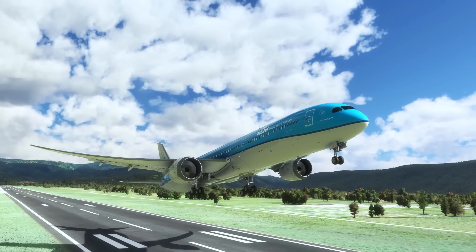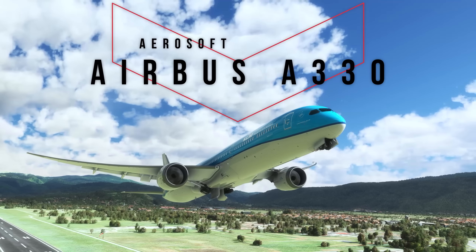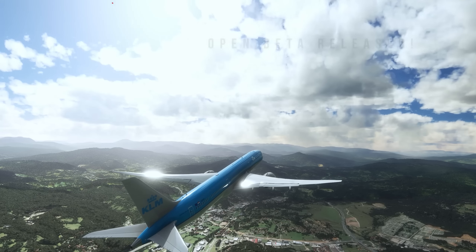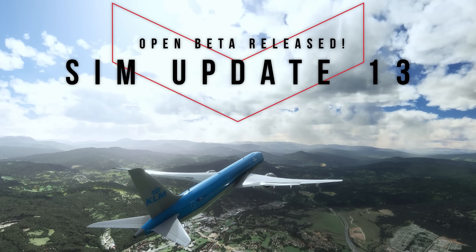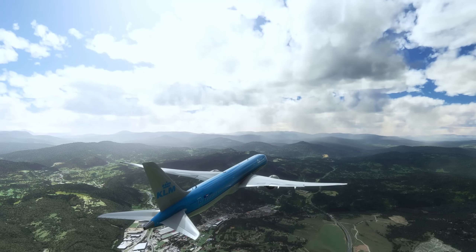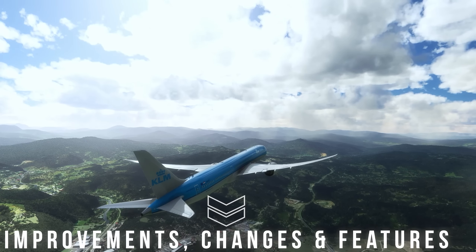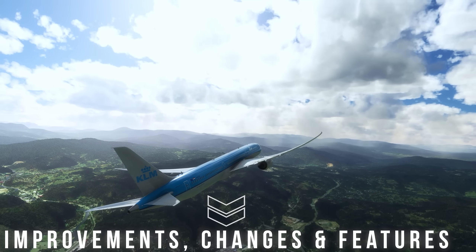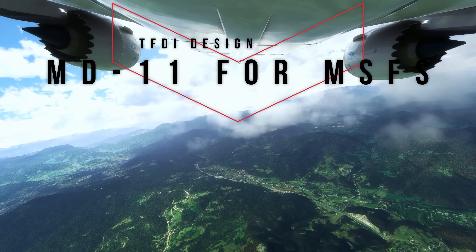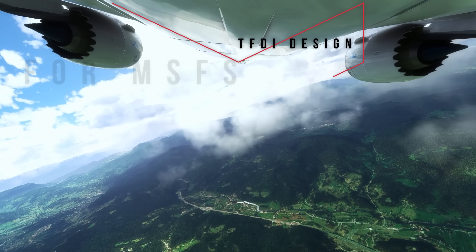The latest development update by Aerosoft regarding their hotly anticipated Airbus A330 for Microsoft Flight Simulator leaves more questions than answers regarding its release. The open beta version of Sim Update 13 has officially been released for both PC and Xbox, completely free for anyone who wishes to try it out, bringing fantastic new improvements and features, especially to large airliners and aircraft with glass cockpits. The TFDI design team are also super close to performing their first flight in the upcoming study-level MD-11 for the sim.